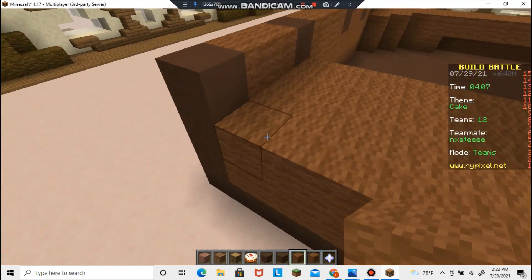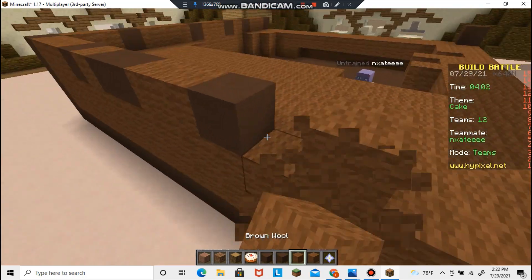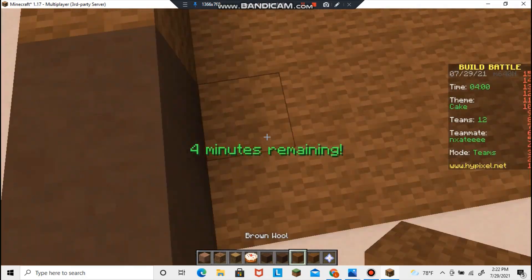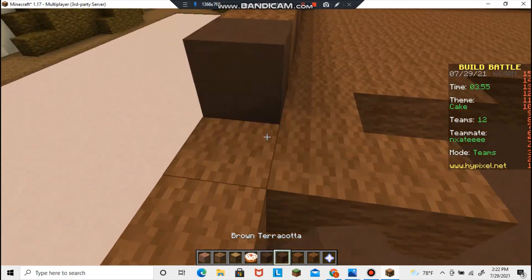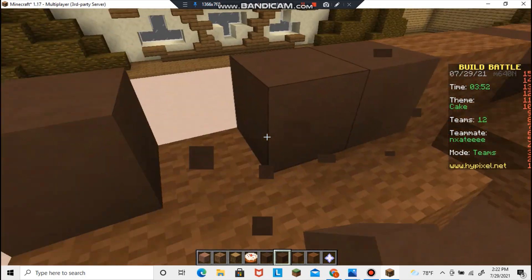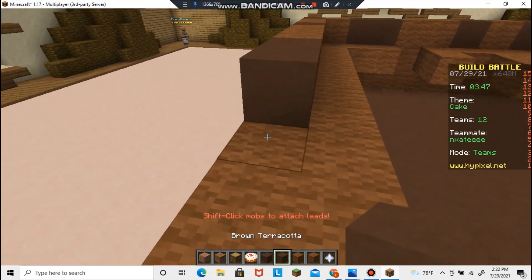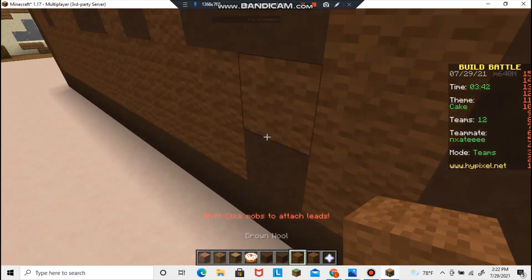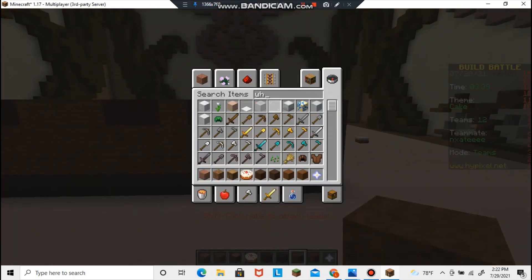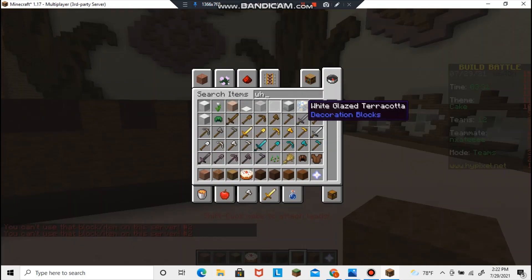It doesn't have to be really symmetrical. I saw that build battle between like Mumbo - remember where they made a cake with redstone? Oh yeah. Are we able to do something like that? Not in this game, you can't use redstone. It hasn't even been half the time. So now Nate, what we need to do is build this up another four layers using white wool.